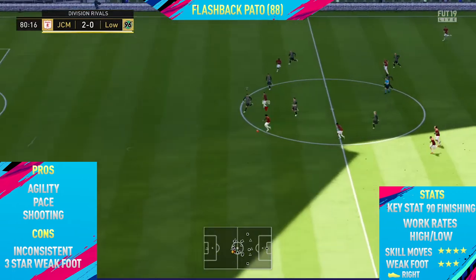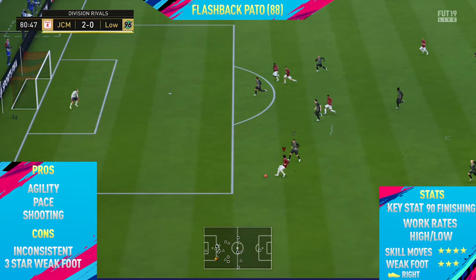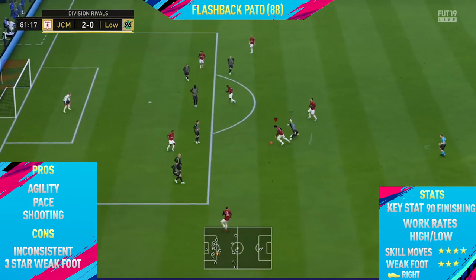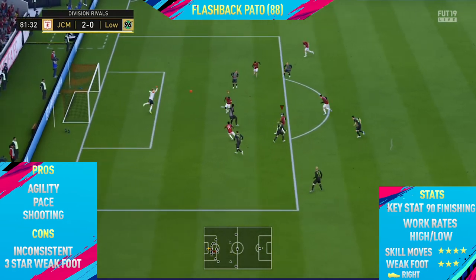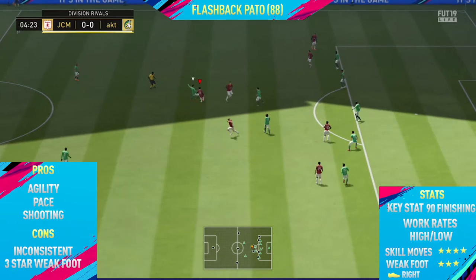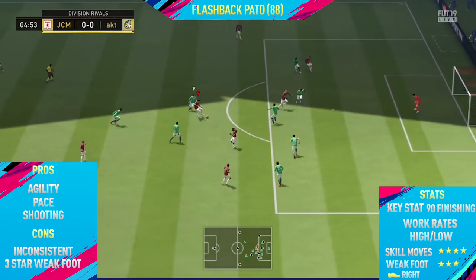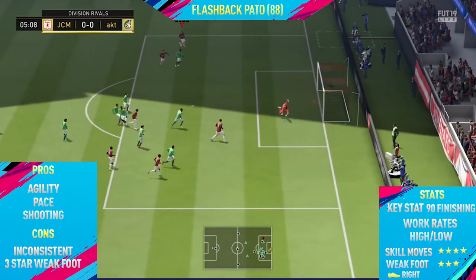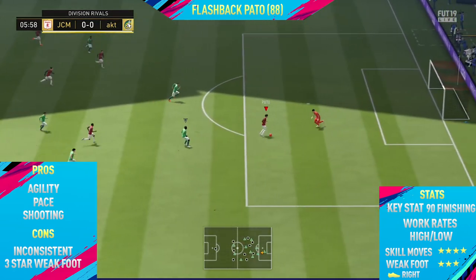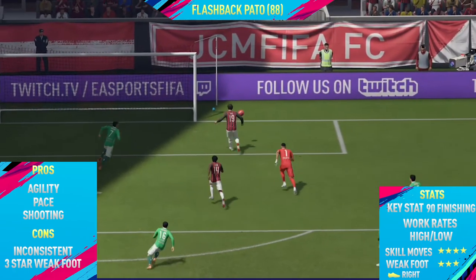The only two cons I could find: the first was that he was a bit inconsistent. Some games he would score one or two goals, and then the next game he just wouldn't do anything. So he's a very inconsistent card — it's really hard to get him involved in the play, sometimes he plays really good and sometimes really bad. The final con was his 3-star weak foot, which wasn't a major con but is something to look out for when shooting on his weaker left foot. He has high-low work rates, 4-star skill moves, and is right footed.